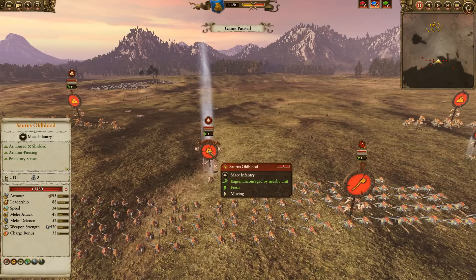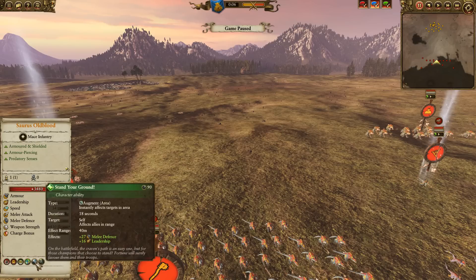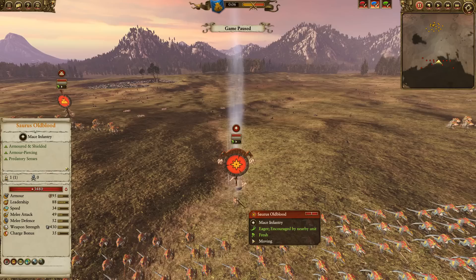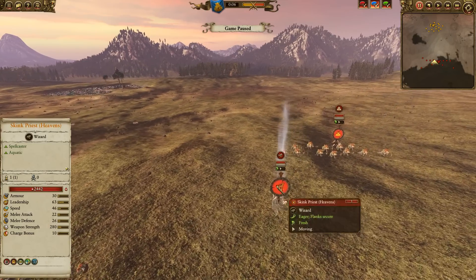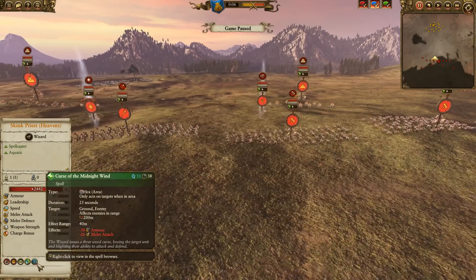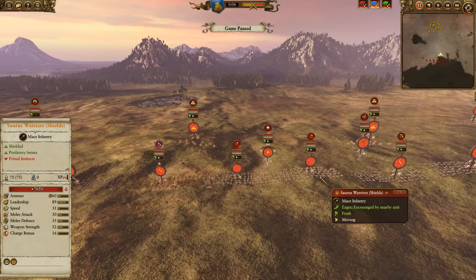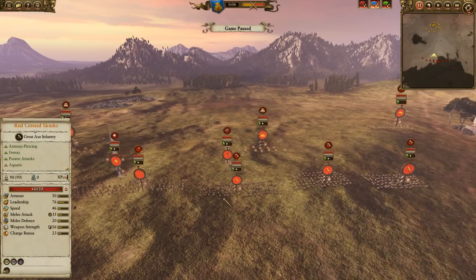He just has a Saurus Old Blood on foot with a couple abilities: Horn of Kygor for plus 25 melee attack — guess who's going to put that on — and Stand Your Ground for 27 melee defense, which is very, very good. You don't need to bring anything else for your lord; he can just come in and kick some butt on foot. He also has a Skink Priest of Heavens on foot with only one spell, Curse of the Midnight Wind, for minus 30 armor and minus 26 melee attack. His plan is really to use Curse of the Midnight Wind alongside his Saurus Warriors over and over, and debuff the strongest Dwarf blobs.